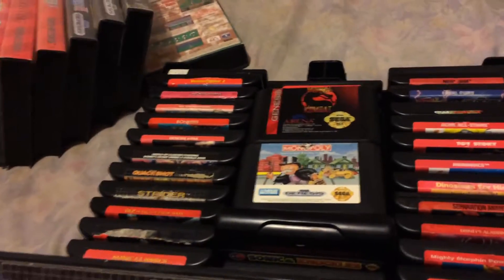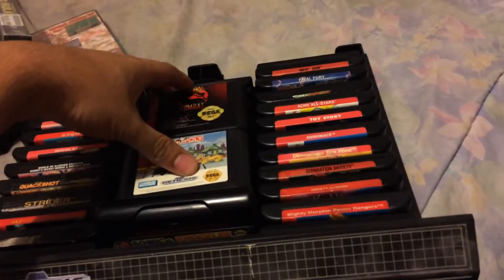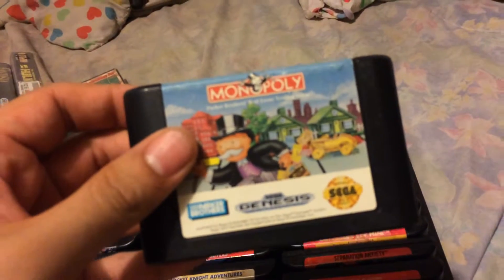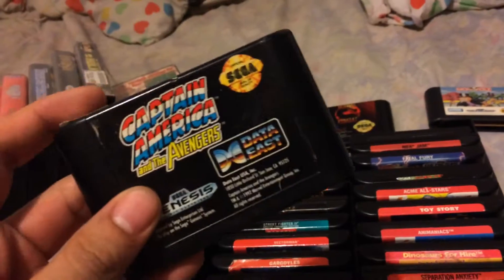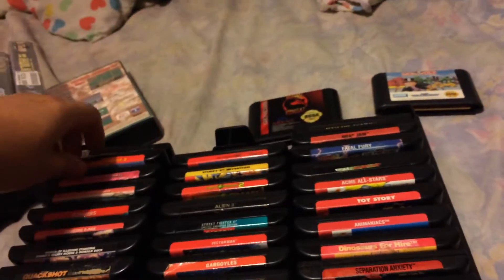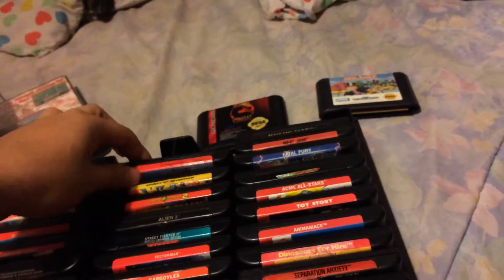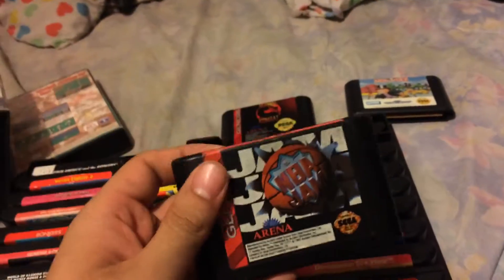Next it is the loose Genesis games. Now there's a lot more loose Genesis games than the cased ones, so we start from the top since I don't have much room left. We got Mortal Kombat, Captain America and the Avengers, Ecco the Dolphin, Virtual Fighter 2, VR Troopers. Insta Classic: NBA Jam.